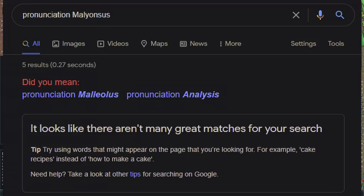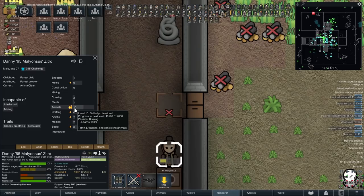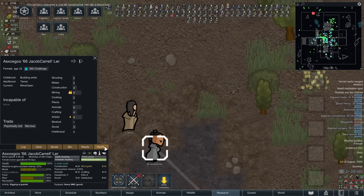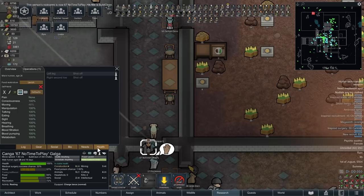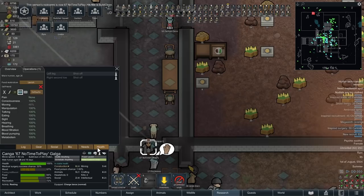Colonist number 65 — Malionsus? Never mind. They're going to go straight into animals and cleaning. Number 10 for animals is great, but there's no real point putting them into anything else — we've got so many specialists. No intellectual, no mining. A creepy breathing teetotaler — honestly I think we should take in all the teetotaler prisoners and use them as organ donors. When you think about it, teetotalers would probably have the best organs since they're not doing any drugs. Number 66, Jacob Carroll — straight into mining and cleaning. Psychically dull and nervous, but we can live with that. Zero health conditions — solid colonist. Number 67, no time to play — going to be a builder, with cleaning on the side. The more builders you have the better and they're pretty rare to get. They're a pyromaniac jogger, and lazy. They're also missing a left leg, so we've sent them off to get a replacement peg leg.